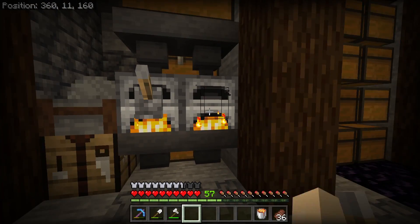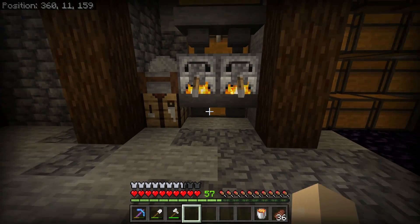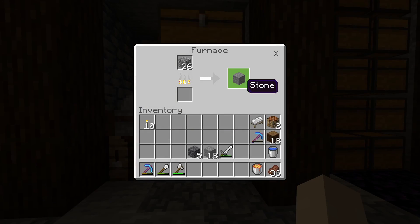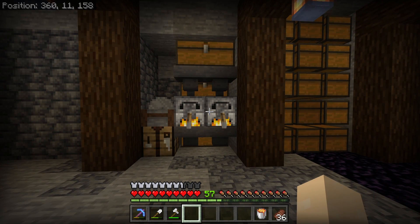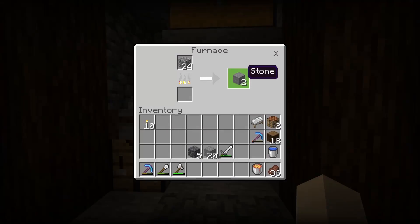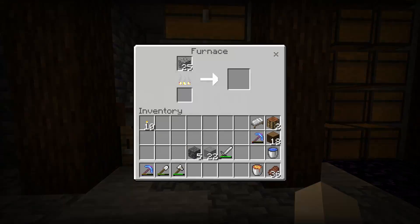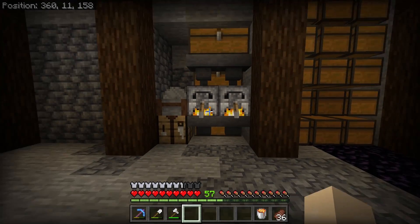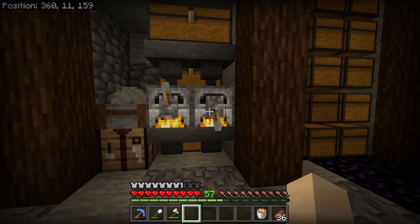One other advantage to this setup is that it can be used to store XP. As the items cook, the XP will keep accumulating until you manually remove an item from the furnace. You can place levers on the front of the furnace to disable the hoppers. When you flick these, you'll then be able to pull out an item and gain all the XP. Just make sure to turn the levers off again afterwards to re-enable your hoppers.